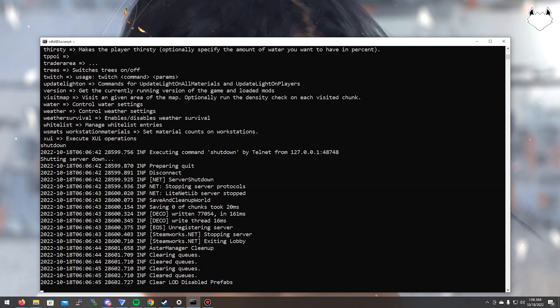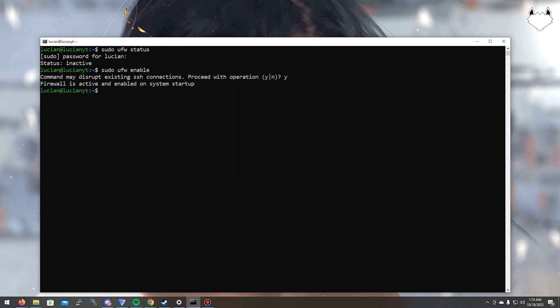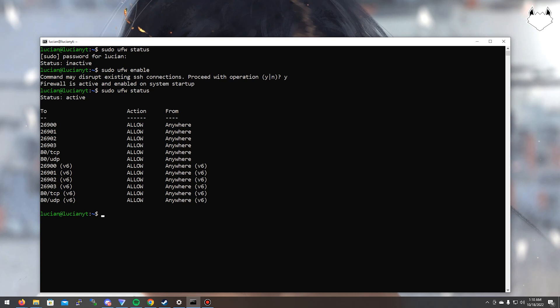If we do: sudo ufw status and enter the sudo password, you can see the firewall is currently inactive. If you want to leave it inactive that's totally up to you, but for security reasons you may want to activate it and allow the necessary ports. The ports to open are 26900 through 26903. If you want to activate the firewall, do: sudo ufw enable. The firewall is now enabled — if we do sudo ufw status again it says active and lists all the open ports.